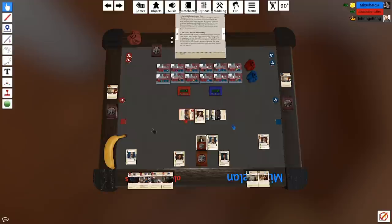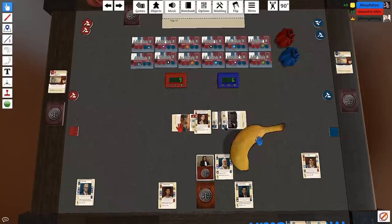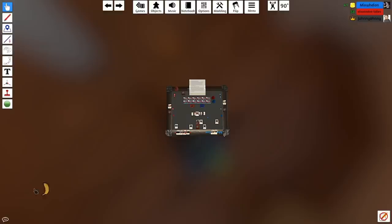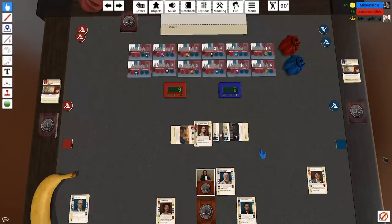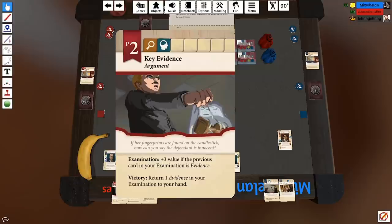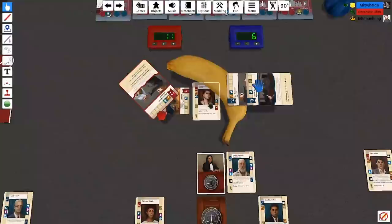Your Honour, there is clear obstruction from the cat in the courtroom — I can only assume the cat was placed by the prosecution. I'd like to call a two-second recess to go and shut the door. Granted! As is tradition, the judge will now throw the banana into the void. Thank you, Your Honour. I'm playing Key Evidence. Your Honour, she's stealing all of my arguments! I have my own arguments, thank you very much. No squabbling!